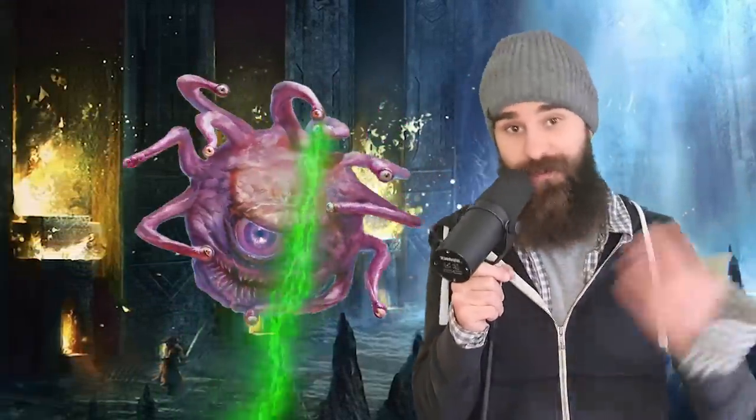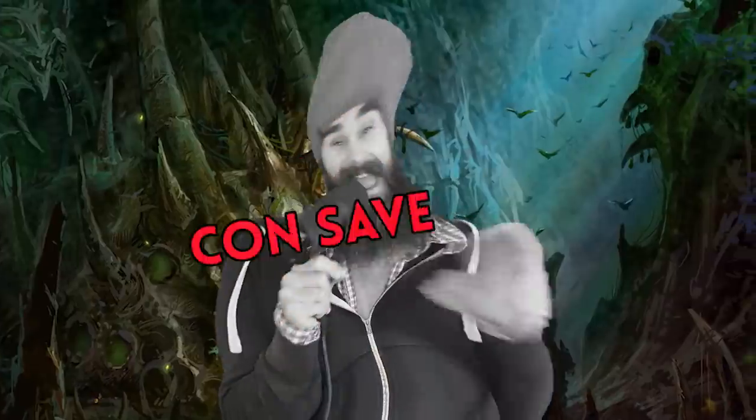Also, it gets 3 legendary actions, at which point it fires off another random eye ray. This basically means you've got 6 saving throws coming at your team every round, and failing any of them is going to suck.